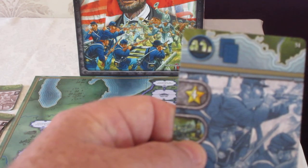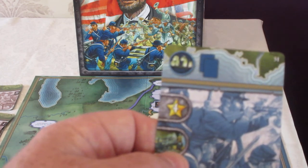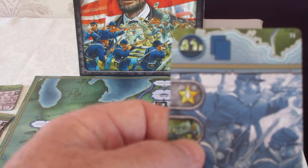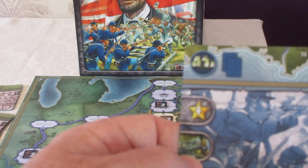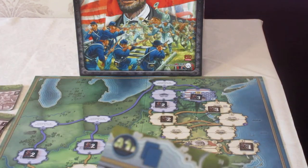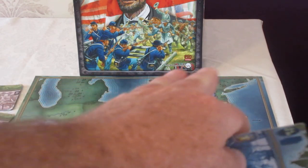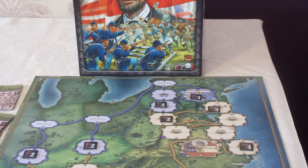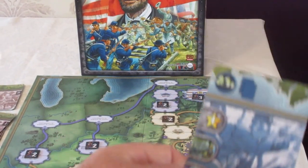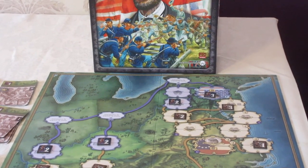Now I could also play this card for rail movement, which gives me two choices. I can move from a location to a location with any and all of my units — so I could move three different units from Washington to Manassas — or I can move one unit any length of connected rails along the board. The third option for the Union is sea movement, which would allow me to move from Washington to Fort Monroe, Savannah, or New Orleans.